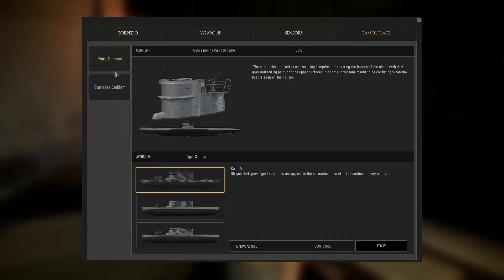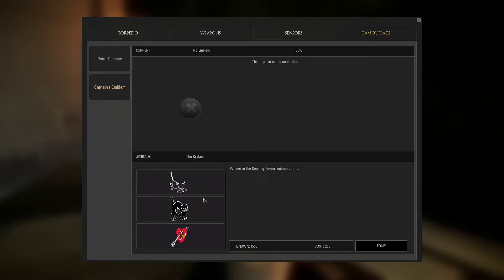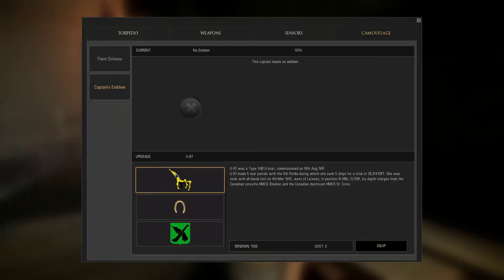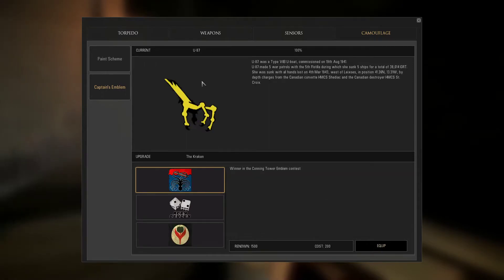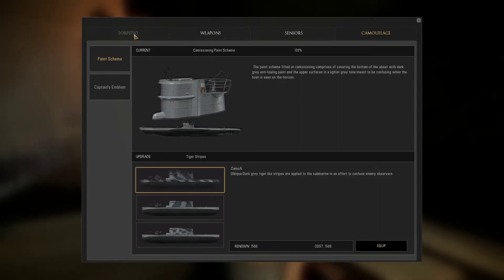There's no radar warning receiver or decoy launcher available. I'm not going to worry about a paint scheme as that costs 1500 renown. I am going to change the emblem — the boat I'm taking is U-87. She made five war patrols with the 5th Flotilla, sinking five ships for a total of 38,000 gross registered tons. That's going to be my minimum goal. She was sunk with all hands on the 4th of March, west of the Azores, by depth charges from a Canadian corvette. The emblem costs zero, so we'll take that.